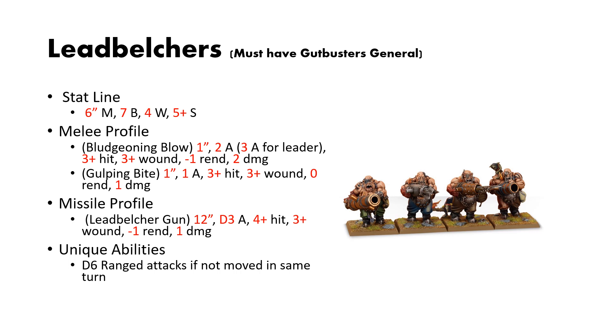They have a 6-inch move, 7 bravery, 4 wounds each, and a 5-up save. They have 2 melee profiles: bludgeoning blows with 1-inch reach, 2 attacks (3 for the leader), 3s to hit, 3s to wound, 1 rend, 2 damage. They have the same gulping bite as the previous 2 units. And they have a missile profile, the Leadbelcher gun: 12-inch reach, D3 attacks, 4s to hit, 3s to wound, 1 rend, 1 damage.